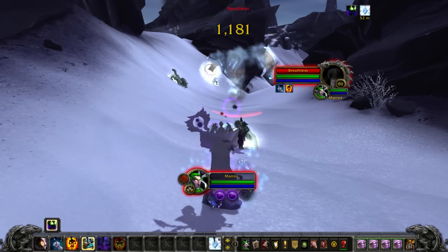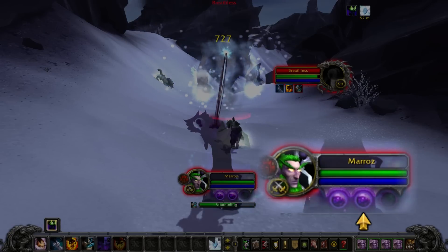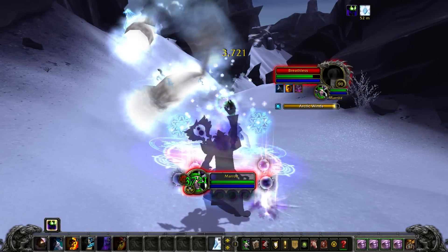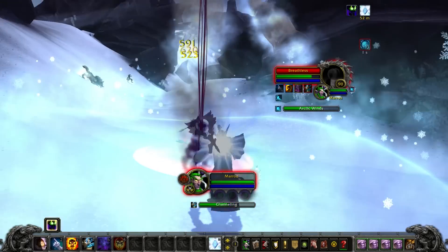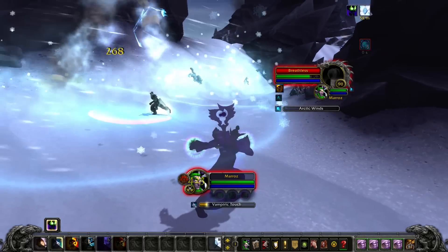Unlike other Priest specs, Shadow uses a special resource called Shadow Orbs. These build up slowly through the use of a couple main abilities and can be spent to quickly deal large amounts of damage. Of course, Shadow Priests also have mana, but in most cases you shouldn't have to worry about that too much.